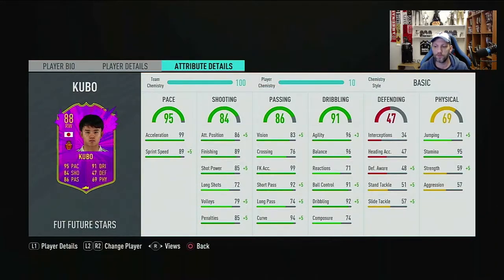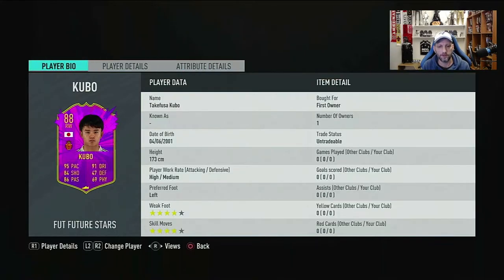No defending stats, and physical overall is 69 with 71 jumping, very high stamina at 95, strength 59, and aggression 57. Strength and aggression are a bit low but that's commonly seen on wingers, especially smaller ones. He's 173cm — about 5'8. High and medium work rates, left-footed, 4-star skills and 4-star weak foot.